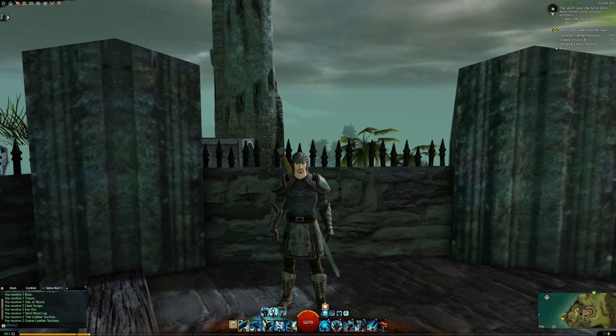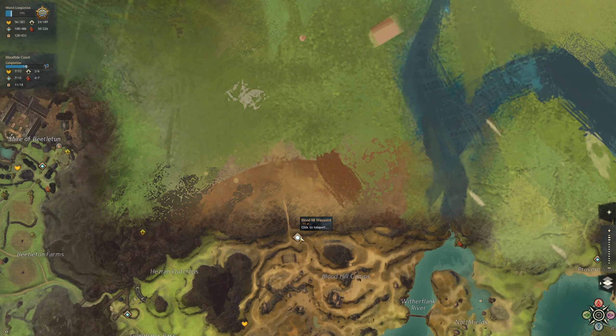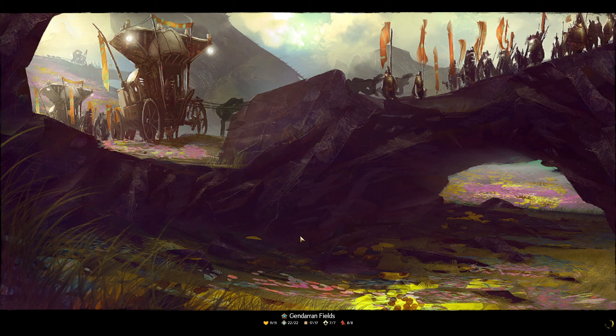We have our first story mission here called Ratastrophe — the Skritt near the Furrow Dens have found some unusual artifacts, and we need to meet with them. The Furrow Dens is a cool location in Harathi Hinterlands, which we began exploring on our Sylvari Necromancer. The closest waypoint we have right now is the Blood Hill waypoint, and we've explored about a little over half this map. I might grab a couple of waypoints on the way there to unlock some map completion and a little bit of experience.